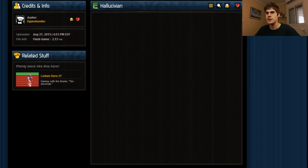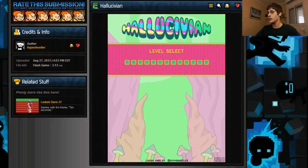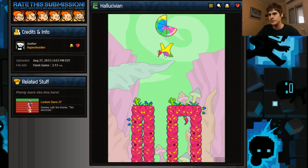The last game of today is called Hallucivian, and it's freaking crazy - I can't even explain it. The point is that it's trippy as hell. You're hallucinating, so it's okay to do crazy stuff, and it works really, really well. You have to lay the egg to a safe place. You move with the arrow keys. I have 10 seconds, and after 10 seconds the egg will automatically pop. If I touch anything - even the ceiling - I'll just pop. I'm not supposed to touch anything at all.